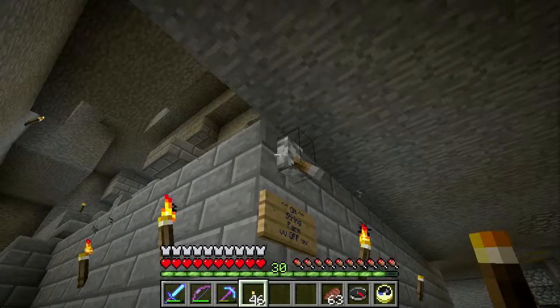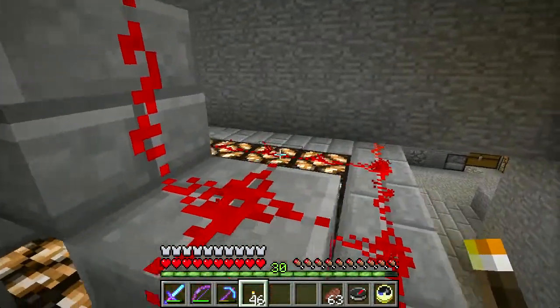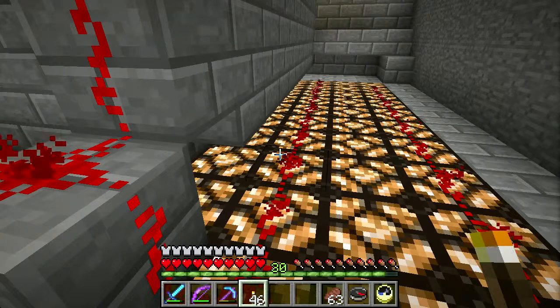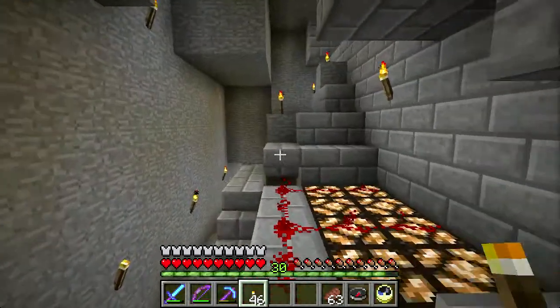This switch here basically turns on and off all the lights. I may want to move the switch — it shouldn't be too hard. You can power these redstone lamps with just redstone laying on top, and then I just need to wire it up to the ones up top. Not that bad.